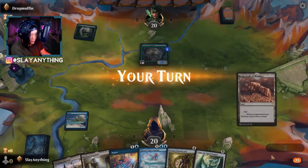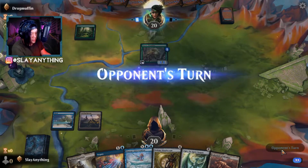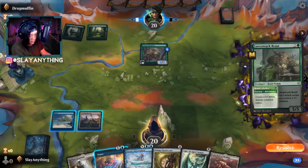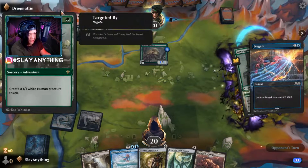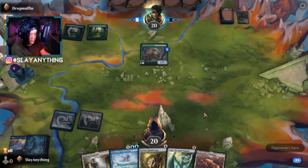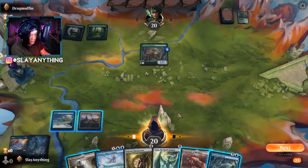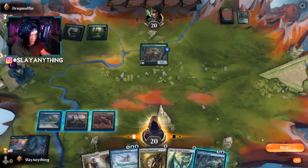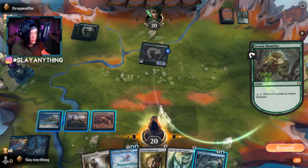First opponent is Drug Muffin. We keep a worthy hand, play an Island, and pass the turn. Drug Muffin plays a Swarm Shambler. We play a Crawling Barrens and pass the turn. We negate their Heart's Desire and they lose two things. They don't swing, so we play a Labyrinth of Skophos and go next. The Shambler pumps up naturally.